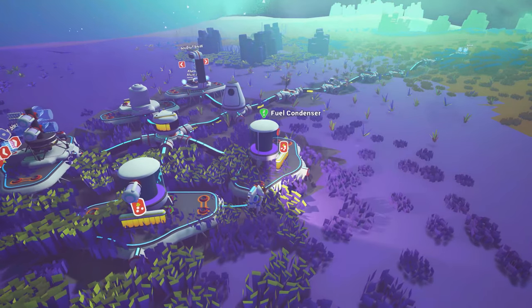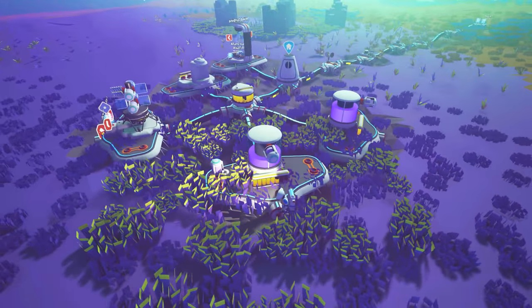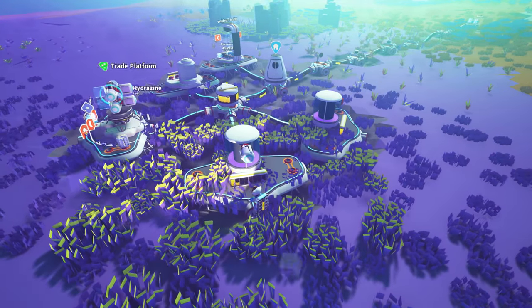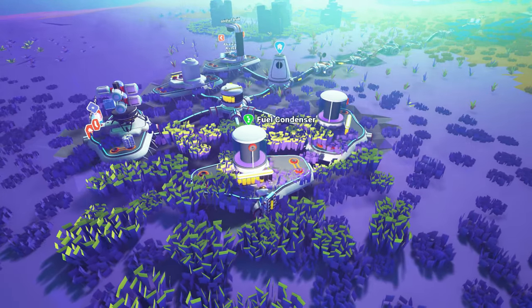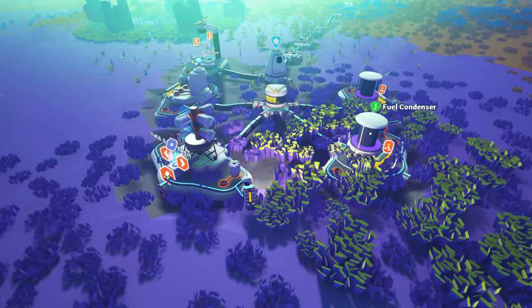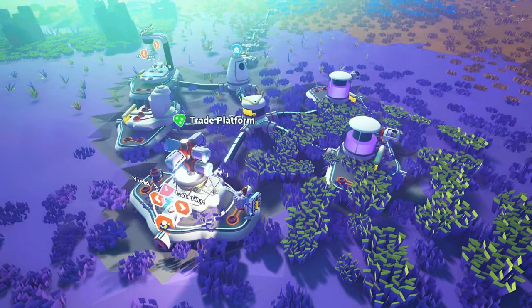Well thankfully, due to that storm, both of the wind turbines are going crazy, so now both of our fuel condensers are getting all the power they need. So the next thing I want is some lithium and then that way we can have some more batteries so we can store power for the rest of the day. I may actually make a couple more solar panels first. They're definitely working out pretty well. Also, look how flat all of this is. Isn't it lovely in comparison to the last world?